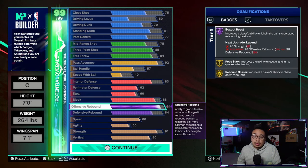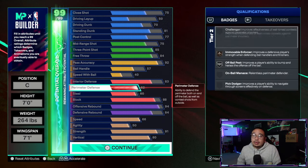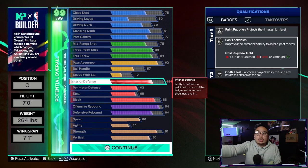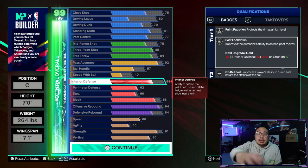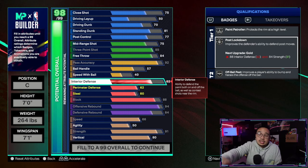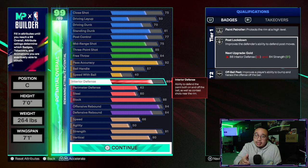Here's a little tweak when it comes to cap breakers: the most cap breakers you can put on a single attribute is five. Even if interior defense can go all the way to 99, the most you can put on it is five. That's why I have it at 83 — when I put the five cap breakers, I can get it to 88 for gold post lockdown. If I kept it at 82 and finished the build, the most I could get on interior defense would be 87, which wouldn't hit gold post lockdown.